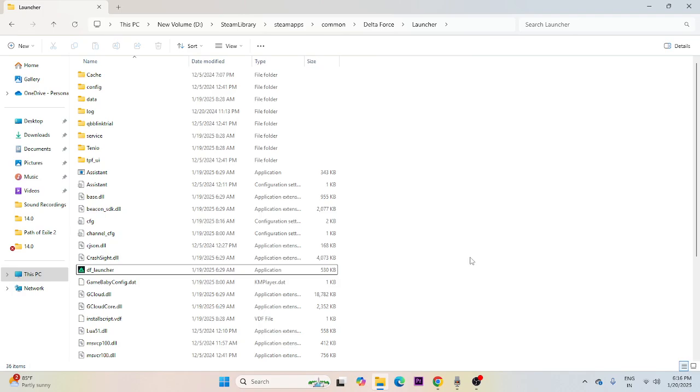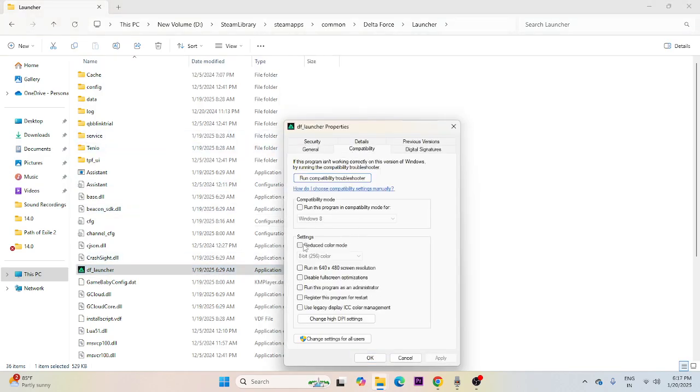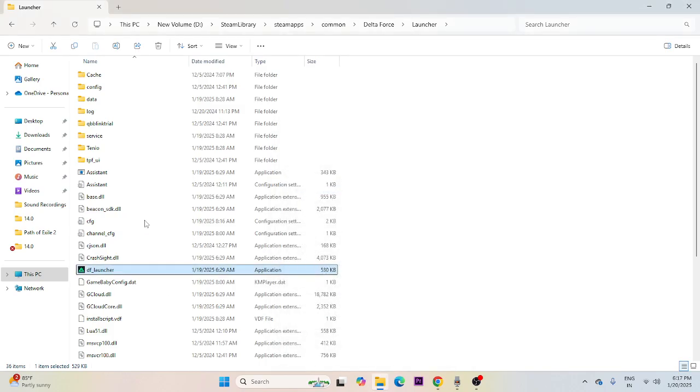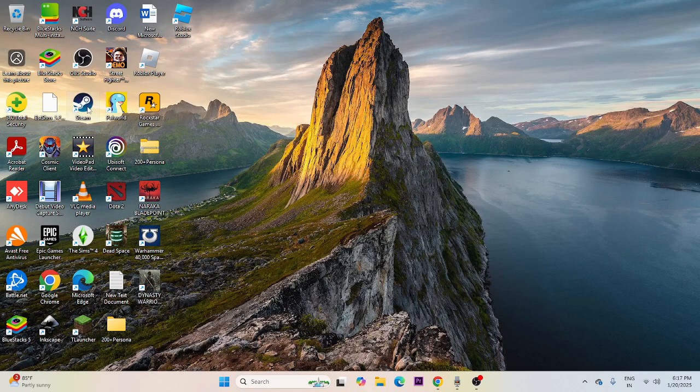Next, run the game as an administrator and in compatibility mode. Right-click the game executable, go to Show More Options, then Properties, then the Compatibility tab. Enable 'Run this program in compatibility mode' and set it to Windows 7 or Windows 8. Also check 'Run this program as an administrator', then click Apply and OK.